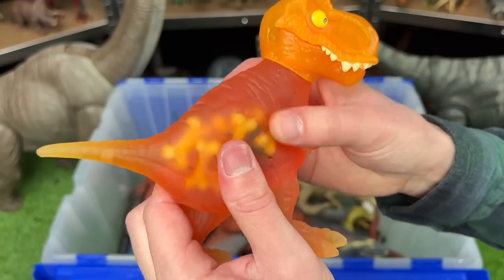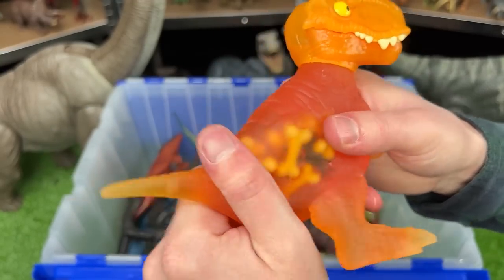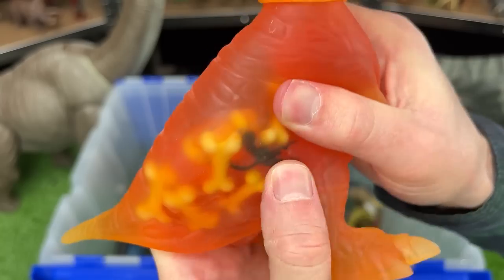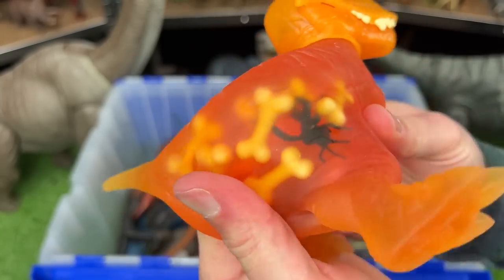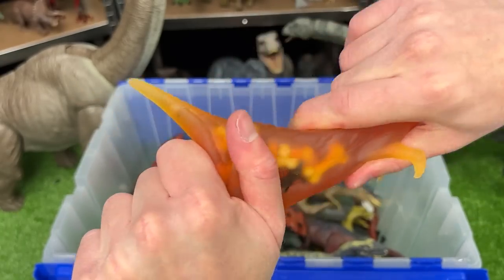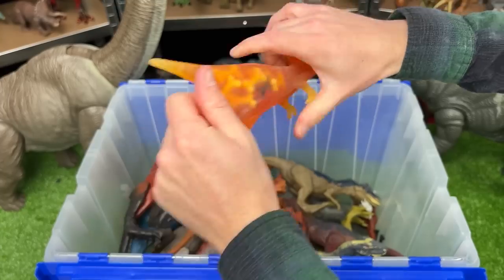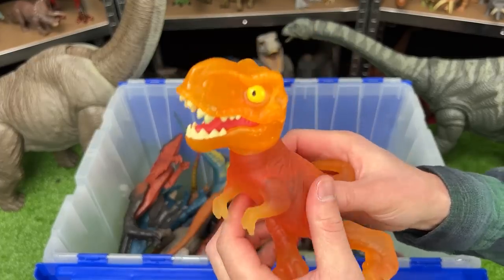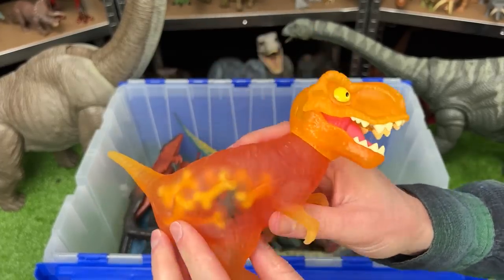Check that out — looks like there's actually something inside of the T-Rex. Looks like there's a ton of bones, and I don't know what that black thing is. Is that a bug or something? That's really weird. So it seems like this one is meant to be stretched instead of squished, and it can stretch really far. Overall, pretty cool and still quite relaxing to play with.